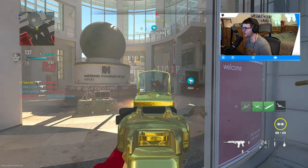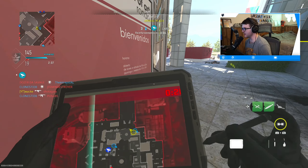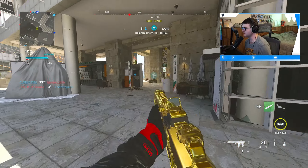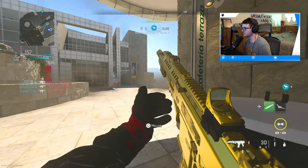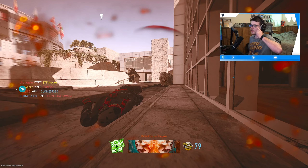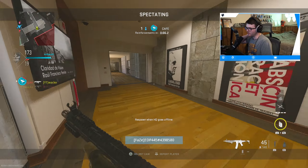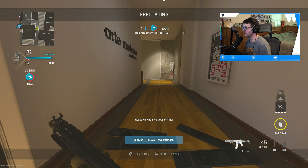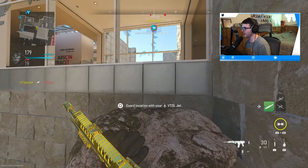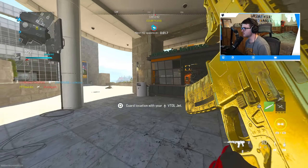I need to watch the score in case I need to call in the MGB — we're actually going off. I'll pop this down, pop the UAV. I think we should be fine; the score should run out by then. Where's this guy? Dead — finally died. They still gotta capture it. I just gotta make sure to watch the score and pop the MGB when I can. I really gotta watch the score now and watch where these guys are spawning.